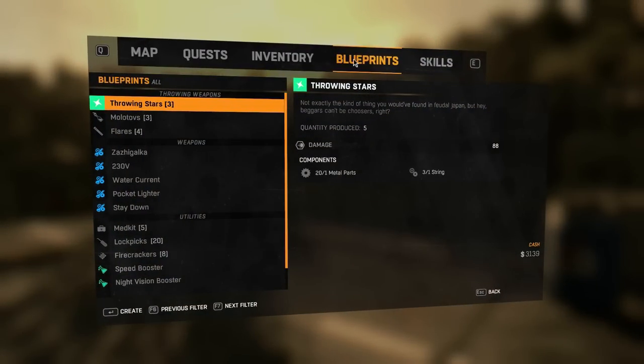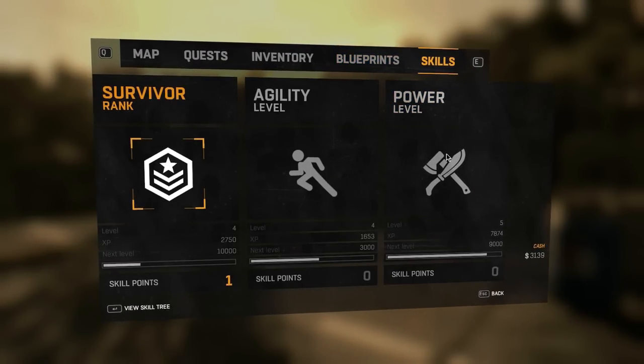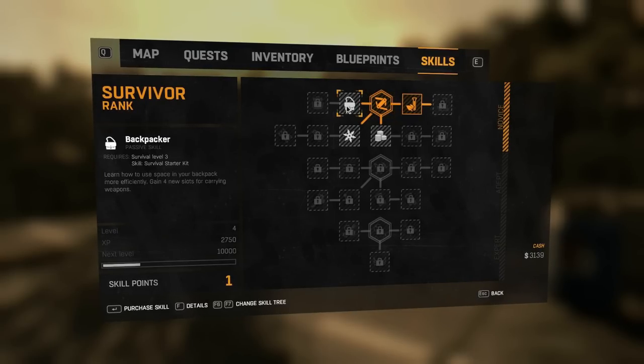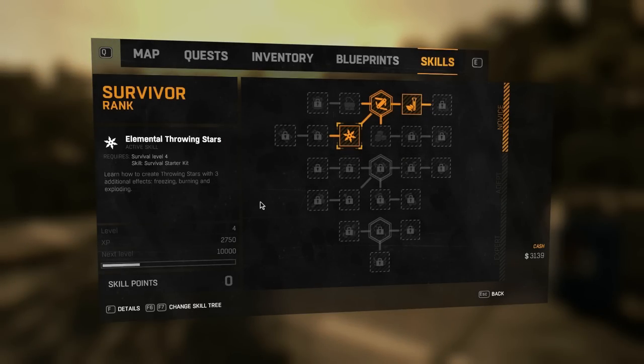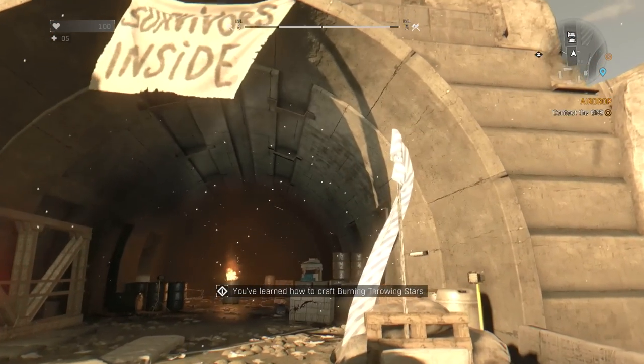I like the split that they have in this game between survivor — just your general level — and then you've got agility and power which level up in between, so that when you have big gaps between survivor ranks it still feels like you're advancing somehow. What is this? We can get four new slots for carrying stuff, elemental throwing stars, and barter which will improve our prices. Let's go with some elemental throwing stars — we'll try and get ourselves some ninjutsu stars, be like shinobi.